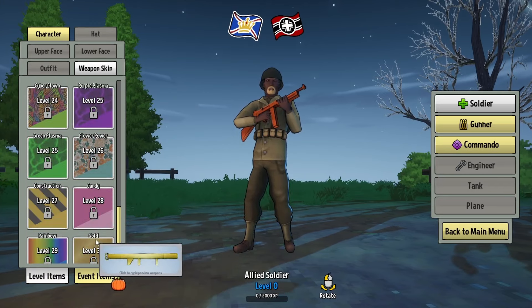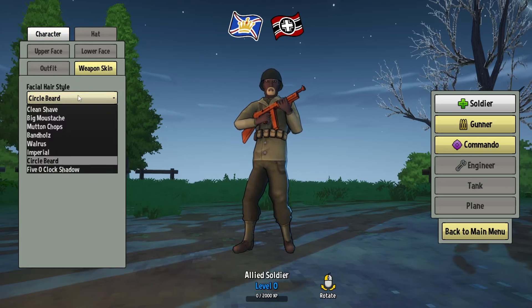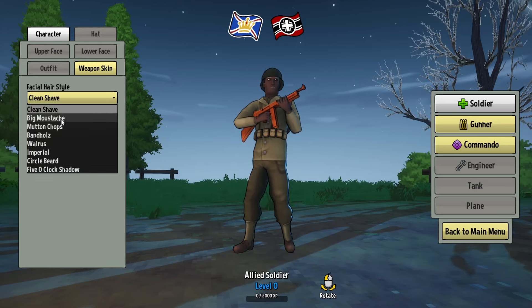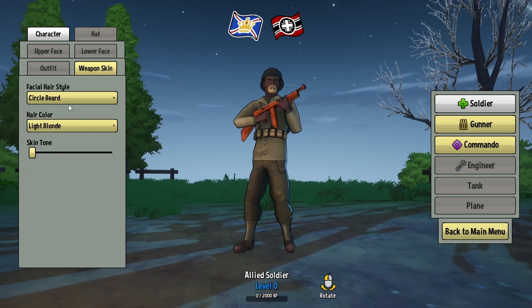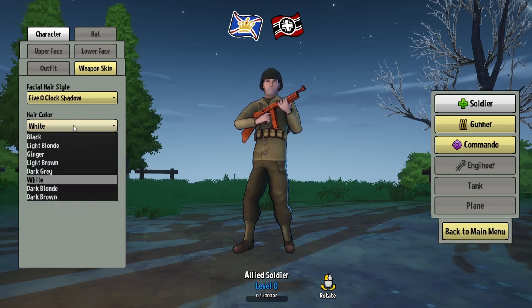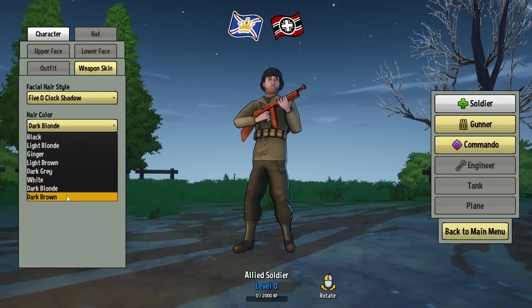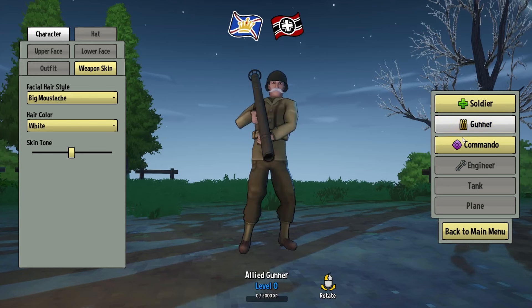Right here I'm just showcasing the different weapon skins that you can unlock. I've been told that this game will not be pay-to-win — it might have DLC and microtransactions for cosmetic reasons only. That's fine with me. Right now I'm just showcasing all the different hairstyles and customization you can have: skin tones, hair color. Since this is in early access, there's not a whole lot of customization just yet, but I'm okay with that.